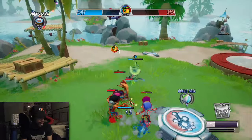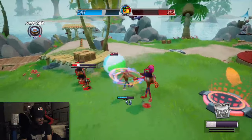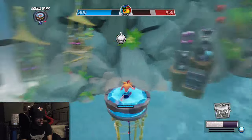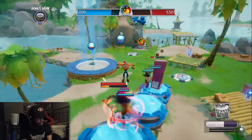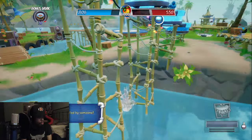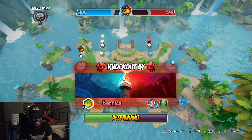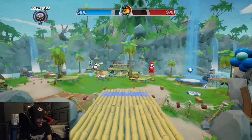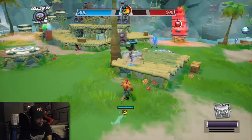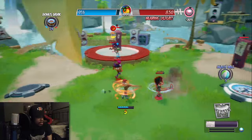Hold on — now you're ready for a real match? I wasn't prepared for this, Coco. Damn, I'm getting jumped — they're saying fight back. I just realized: when you get hit enough, depending on how much you get hit, it determines how your screen is gonna look. We don't get killed in this game — we get knocked out.